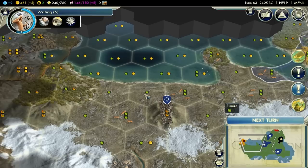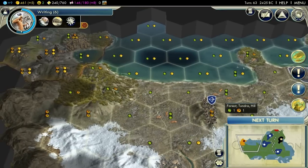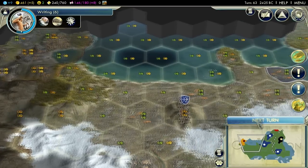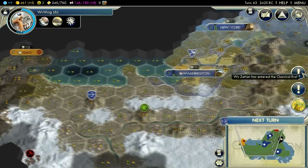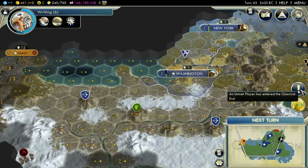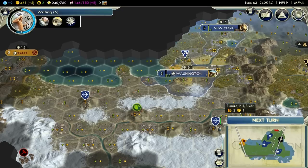I'm gonna build as close as soon as I can. So I think it's gonna be here, and if I could set it as a preference, I'd grow out this way. The city of Boston wants whales. Well, I don't care what Boston wants because I don't know where any whales are. Next turn.